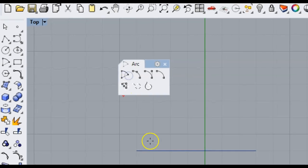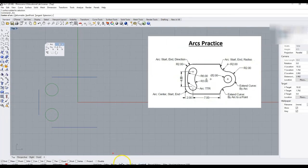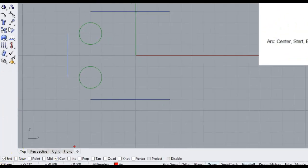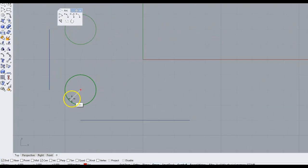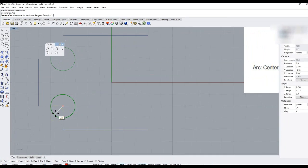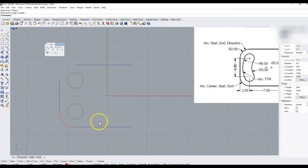I'm going to click on that. I'm going to make sure my O-snap is on, and make sure my Center and End snap are on. I'm going to snap to the center of this green circle — slowly pull to the edge until I see CEN, and click and snap. Now my command line is going to ask me for the start of the arc. I'll snap to the start, then snap to the end. And I have made a Center Start End arc right there.